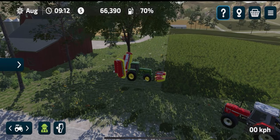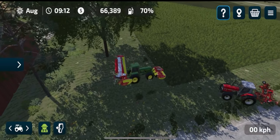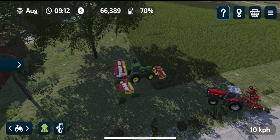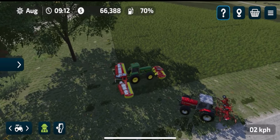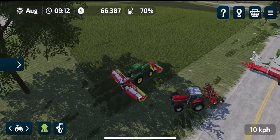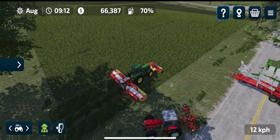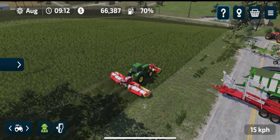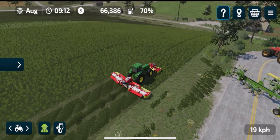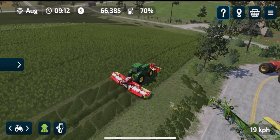Hey guys, welcome back for another Farming Simulator video. Today I'm going to be showing you how to make hay, straw, silage, and grass, and the various methods of doing that. With grass, hay, and silage, you will need to first mow one of your fields. You can actually mow outside of the fields as well where there's grass growing, as you can see here on the side of the verge.